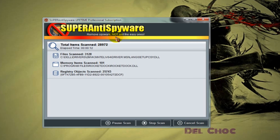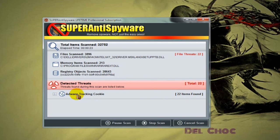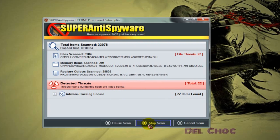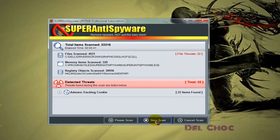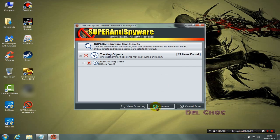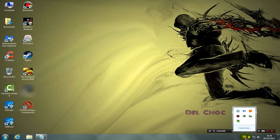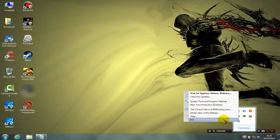As it says, it will remove spyware and other threats easily. As you can see, it starts to scan and finds many things — cookies and other items that aren't highly harmful but will cause lag. Remove anything you find. Once the scan completes, click 'Continue' to remove everything, then you can right-click the program in the taskbar and click 'Exit'.